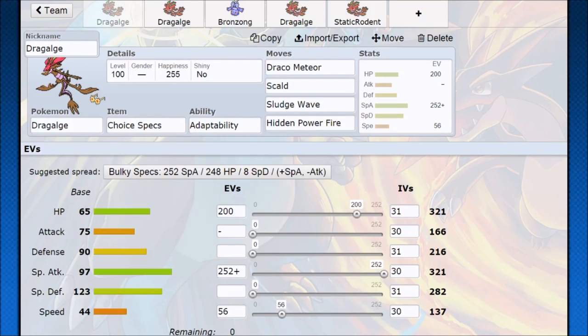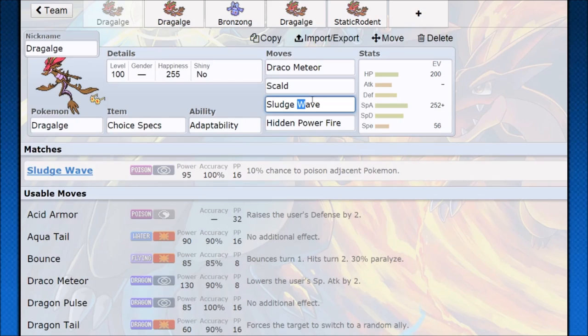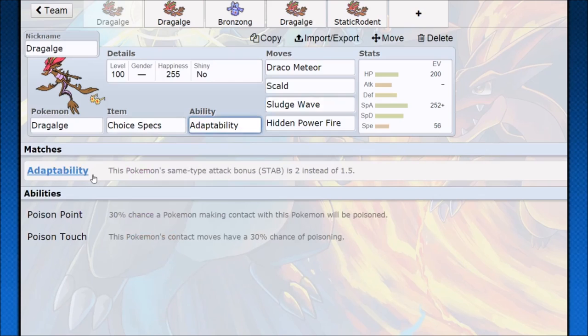Welcome back Wolfpack, Verlus here. We're taking a trip from Kalos to Hoenn and we're bringing Dragalge with us. This Pokemon is really cool in Omega Ruby and Alpha Sapphire because it gets access to its hidden ability Adaptability. Same type attack bonus is two times instead of 1.5 times, so every time you use a move that is the same type as your Pokemon, you get a 50% boost, but with Adaptability it doubles that — kind of like a super effective hit from a same type attack bonus.